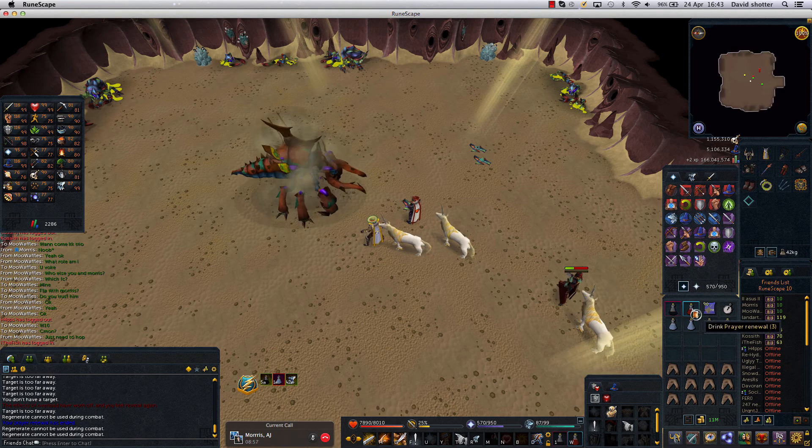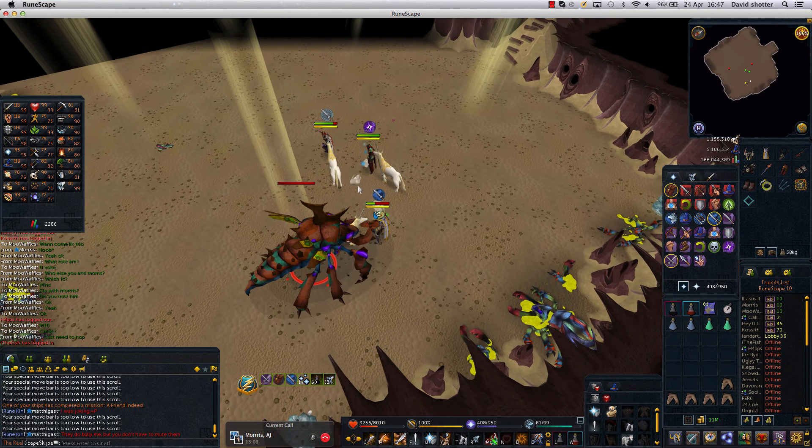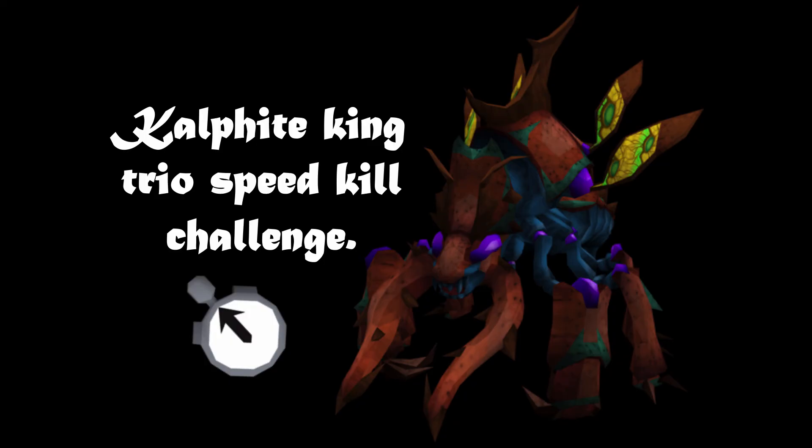You need to start the timer when the first hit is dealt, so when combat starts, and then you need to stop the timer when the KK hits zero health. It's quite simple. If you have any questions just please ask in the comment section below. You're obviously not allowed slayer helms or death touch darts or anything like that. Thank you for watching and have a nice day.